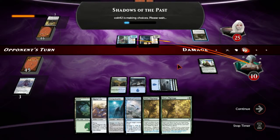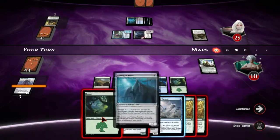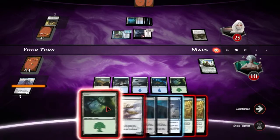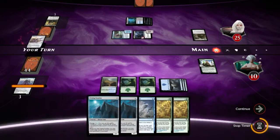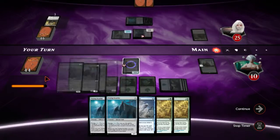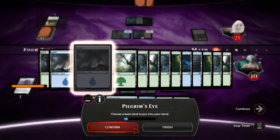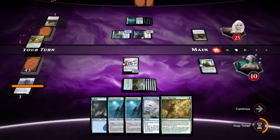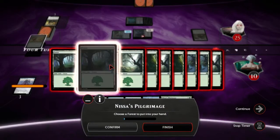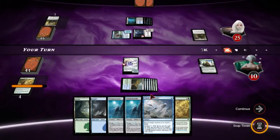Vexing Scuttler usually is better than this. So we'll play this. We'll start clutching next turn — if I have the distinct honor of trading with this stupid crow, we'll start clutching next turn.